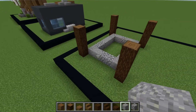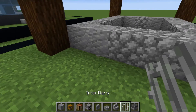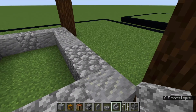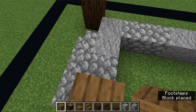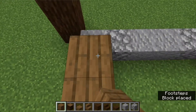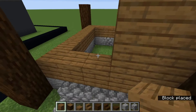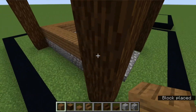Take some cobblestone stairs and place three of them in the front right in the center. Then go back, get your spruce planks, and make a ring around the outside. Take that up by three. Don't worry about the door or window - put those in later. Just fill all this in.